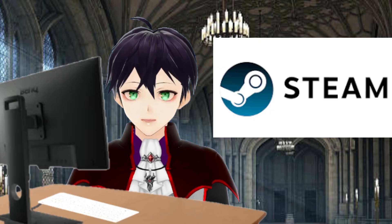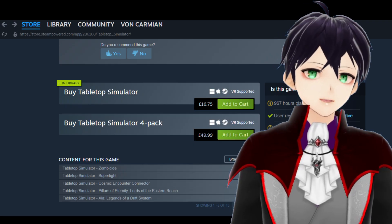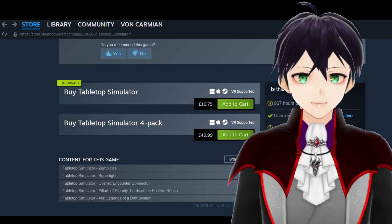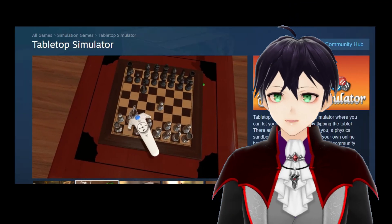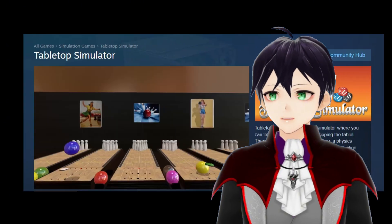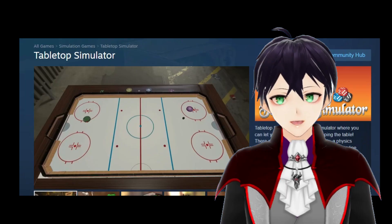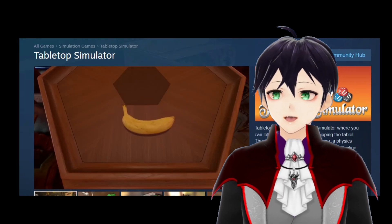You need a computer and Steam installed on it. Tabletop Simulator is bought through the Steam page — it often goes on sale and it's pretty cheap. Tabletop Simulator is designed to play chess, card games, and it can be modified to play almost any board game, which kind of sucks if you made a board game to sell, but some games are officially licensed and can be bought as add-ons.